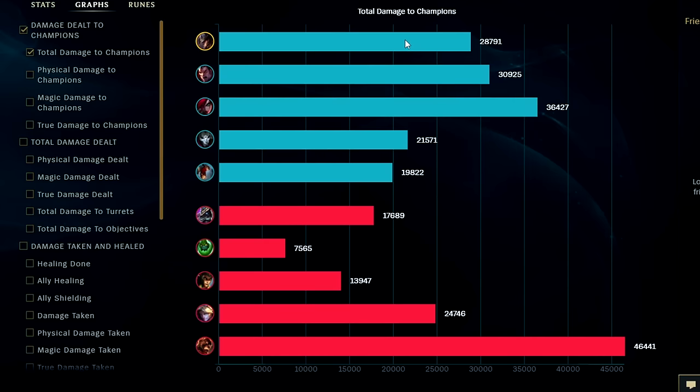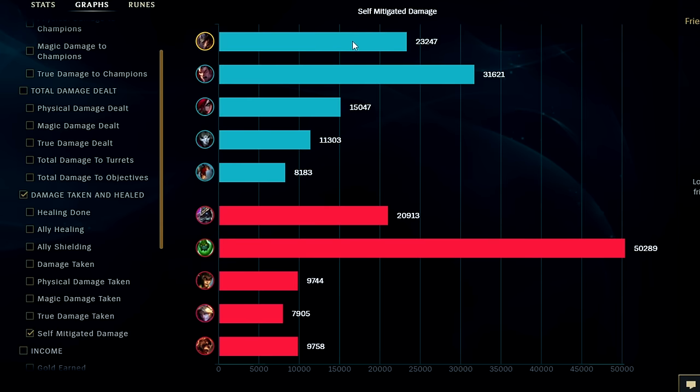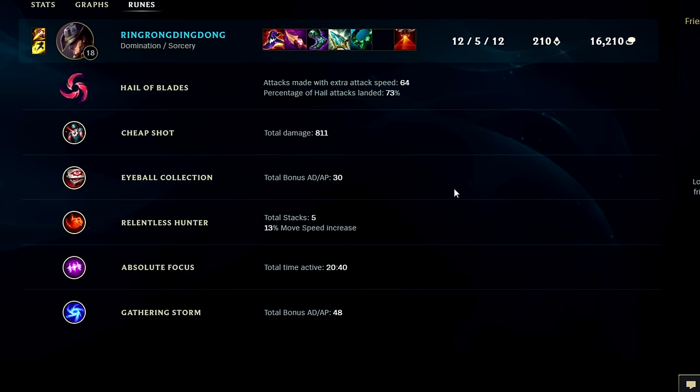Looking at damage dealt against enemy champions — we weren't the highest in the game, partly due to the lack of proper team fights and mostly people scrambling around avoiding team fights. For damage taken we're up there, tied with everyone else. All in all, Twisted Fate is a high-value, pretty fun jungler to play. He's unironically a great jungler once he gets down his three-camp clear — his ganks are insane: walk up, guaranteed stun.